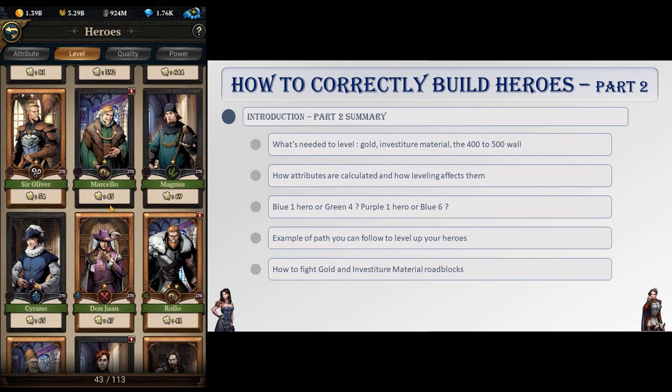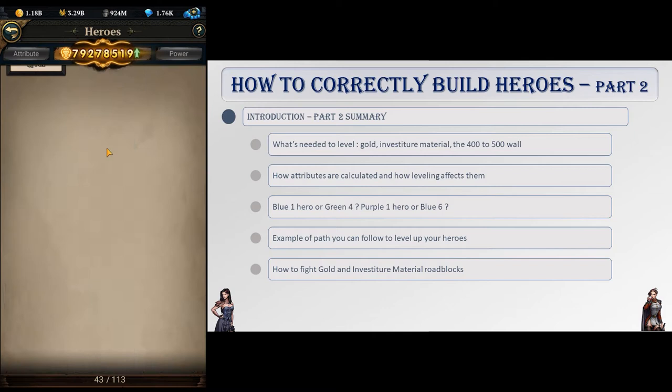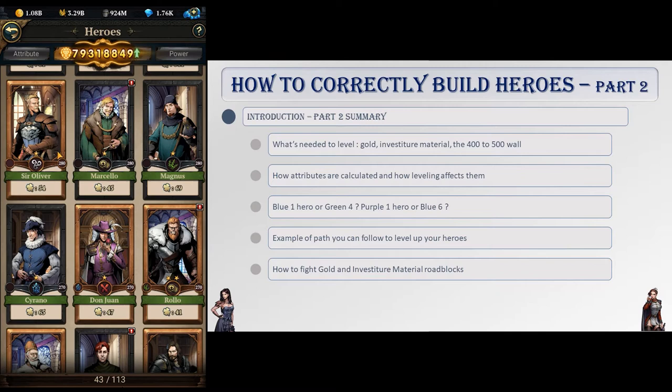In this second part, we will focus on leveling your heroes, what you need to do so, how attributes are calculated and how leveling affects them, if you would rather blue 1 hero or green 4, or if you should purple 1 or blue 6, the theoretical path I would walk to level my heroes, and how you fight gold and investiture material roadblocks.